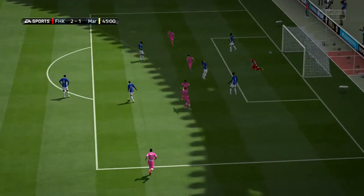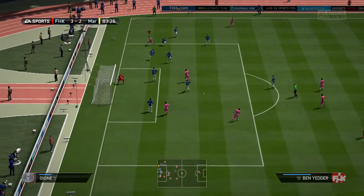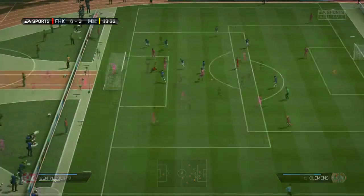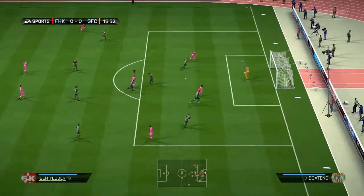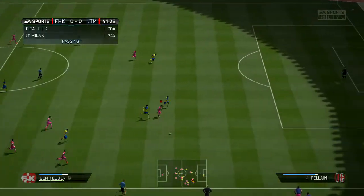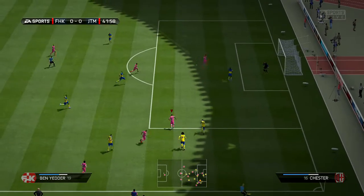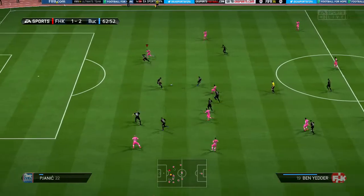The first thing you notice is great agility and dribbling. He's able to jink in and out of defenders with no problems on his way to goal. This is a good thing due to his strength, which is very poor, and he will be getting bullied off the ball quite a lot. Sometimes he did bump off the defender and regain possession, but more than likely he's going to be getting bundled off the ball most of the time. His sprint speed is 80, but he still feels fast with his high acceleration and great agility.